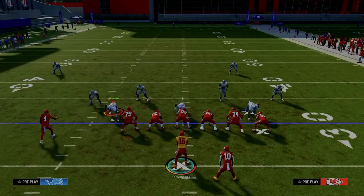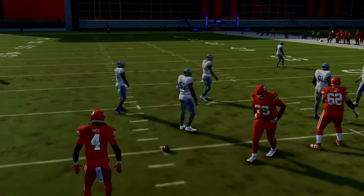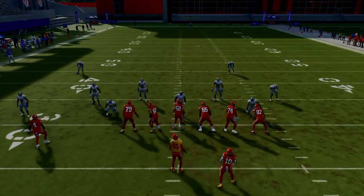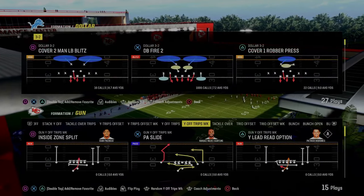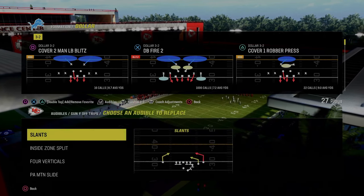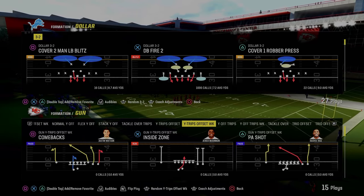At this point in the video, you're probably asking: we've been throwing the ball to the left a lot. What do we do if we're on the left hash and want to attack the right hash with simple audibles? What I like to do is audible into the Y Trips formation — specifically the Y Trips Offset Weak. This is a formation that Cole Boats made pretty famous last year because of the motion halfback swing.